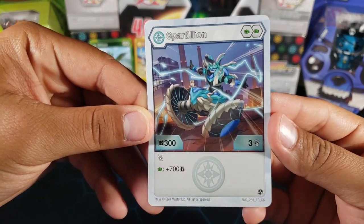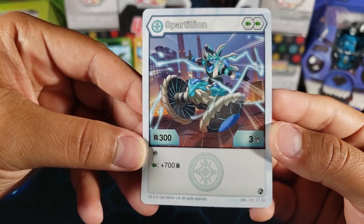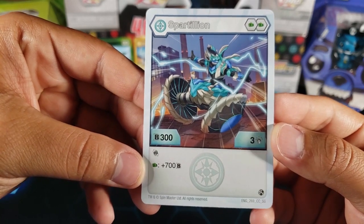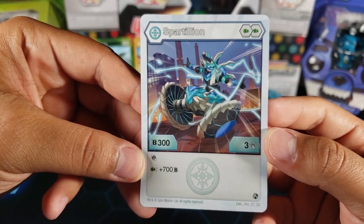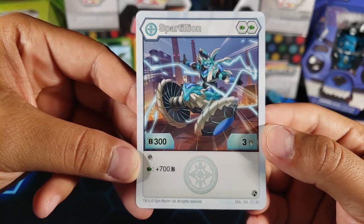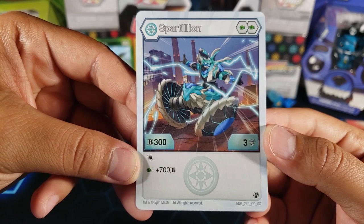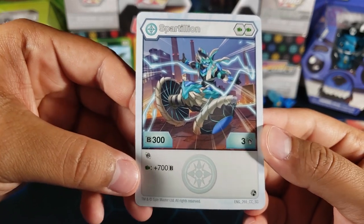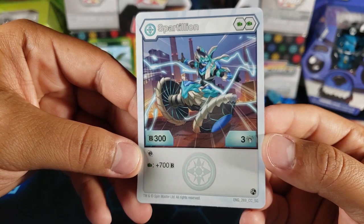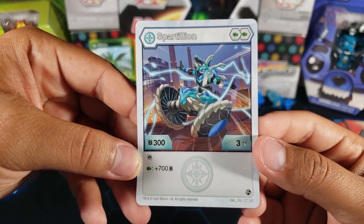Up next we got another neo Bakugan — Haos Spartillion. Double green fist, 300 B power, three attack. It has a reroll ability, so if you miss a roll you get to reroll once — pretty nice. If you land on a green fist, you get plus 700 B power, so a little support for green fist decks. The best green fist gives about 150 B boost, so with Spartillion's bonus you'd be at 1,150 B and six attack — nice but the B power isn't high enough to win many battles.